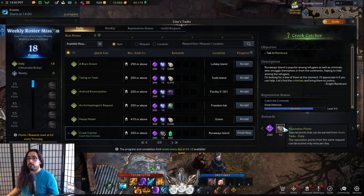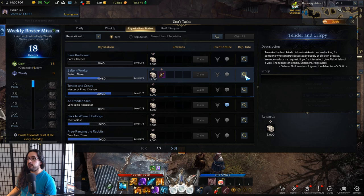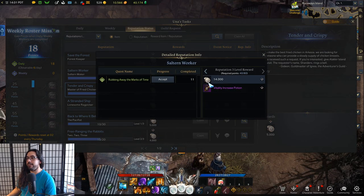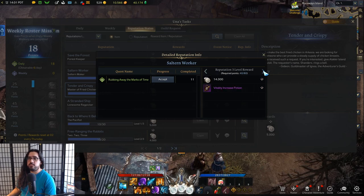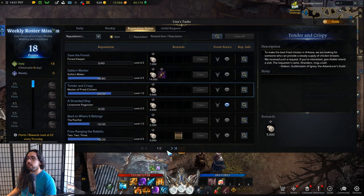If you want to min-max and try hard, you should do different dailies on your alts rather than the same ones, if you care about reputation. You can also click the magnifying glass icon to look at what the rep rewards are. Most of them just give silver, so they're kind of whatever, but some are more worthwhile.